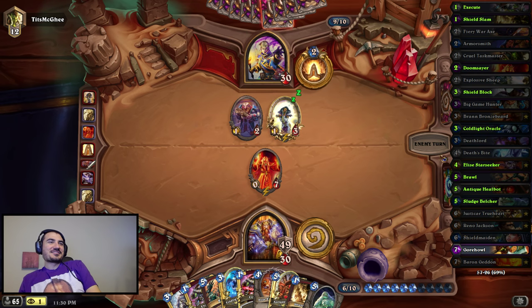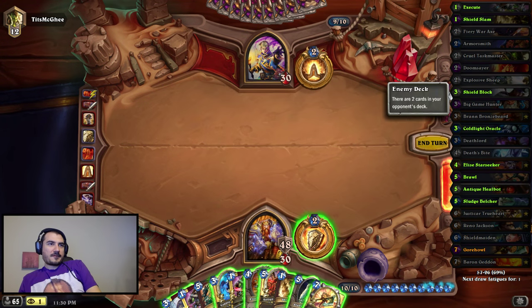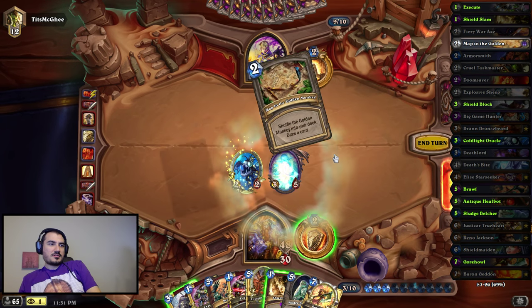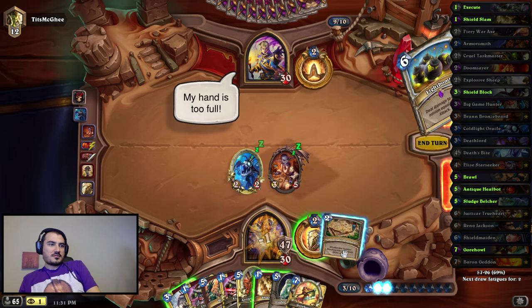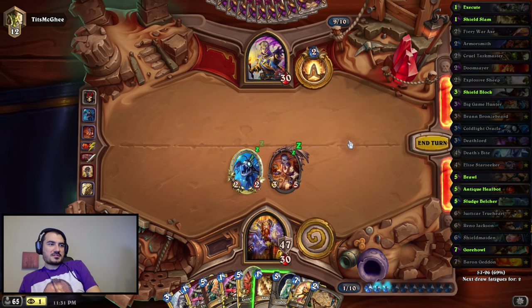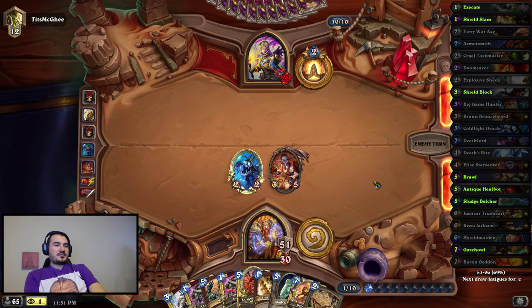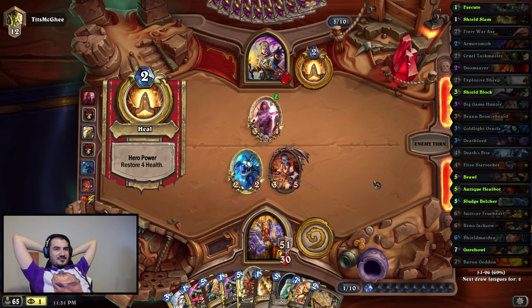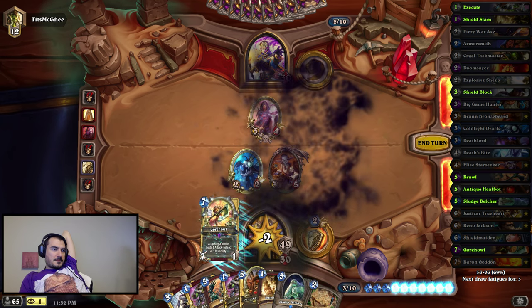He wants to not mill, so he's suiciding a Northshire. And I can mill him one card — that's perfect. Elise and then a Coldlight. There goes Light Bomb — that's good. Let's just maximize Armor Up. I definitely don't want to kill off a Gore Howl, so we have to at least play a Gore Howl — 81 HP. I played it turn 5. Justicar. Game!